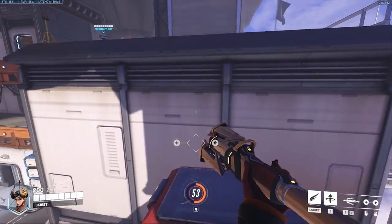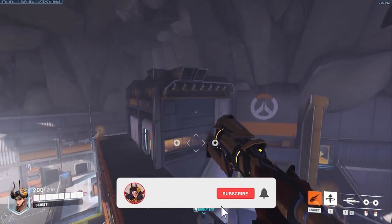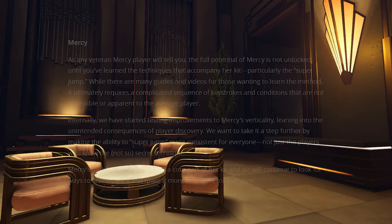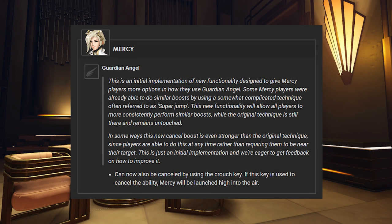On May 12th, we received a new developer blog post about the Overwatch 2 beta that partially discussed Mercy. We learned that they're experimenting with Mercy's super jump. The full potential of Mercy is not unlocked until you've learned the techniques that accompany her kit, particularly the super jump. They want to make super jump more consistent for everyone, not just players who know the not-so-secret technique. On May 13th, a patch dropped for the beta including their testing for Mercy's new super jump.